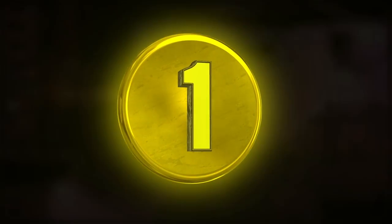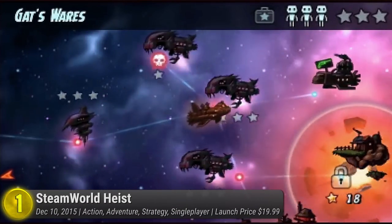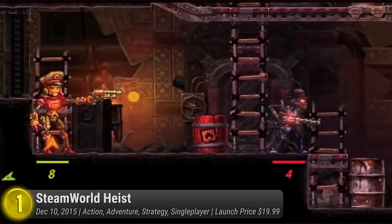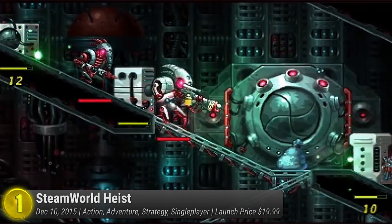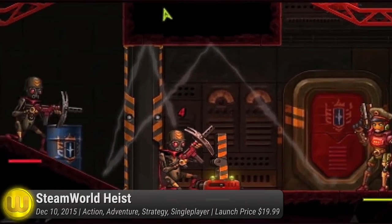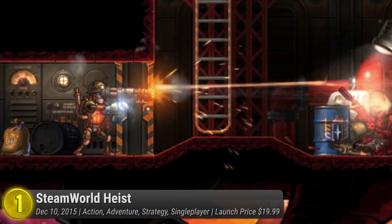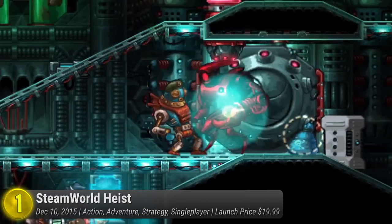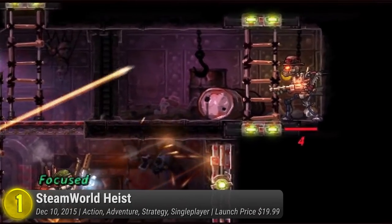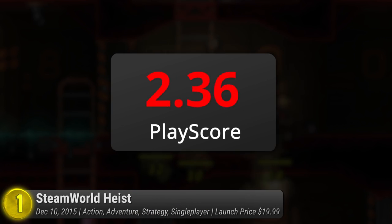And the best strategy game on the 3DS so far is SteamWorld Heist. In this turn-based strategy game, journey across the seven galaxies with the nebula's greatest mechanical pirates. Enter a steampunk world populated by sentient automatons — as a band of do-gooding buccaneers, invade randomly generated ships filled with conniving villains and their clueless minions. Running off with their treasures won't be easy, though. Enter the side-scrolling battlefield and shoot it out in dynamic turn-based combat. Get into position, take aim, and let your bullets ricochet off walls and unsuspecting foes. Luck isn't a winner's weapon, so use your strategic skills — or upgrade your weapon to make life easier. Despite its simplicity, its ingenious concept has won the hearts of critics and gamers alike, bringing both style and substance to the SteamWorld series. It receives a PlayScore of 8.96.